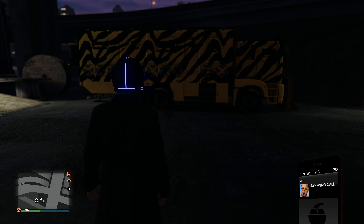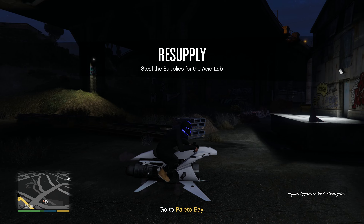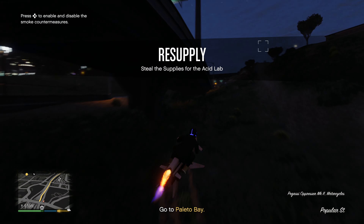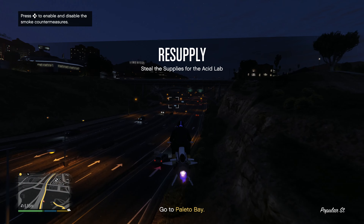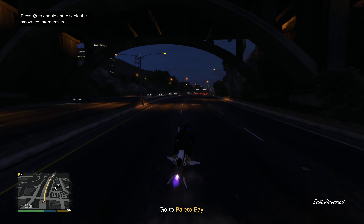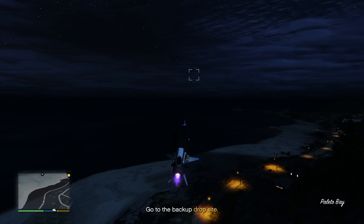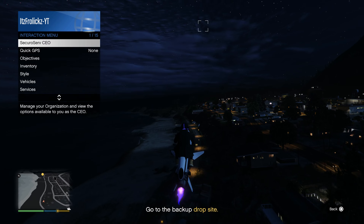The second you take your Acid Lab out of the Freak Shop, just leave it right there. It is fun to drive around and sometimes beneficial, but when you're doing a mission — say you have to go all the way to Paleto Bay to get supplies — you're going to want to get there quick and the Acid Lab isn't really that fast. Once you get to the location of the supplies, that is when you want to request your Acid Lab in.